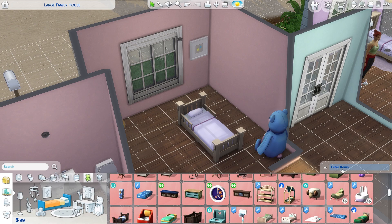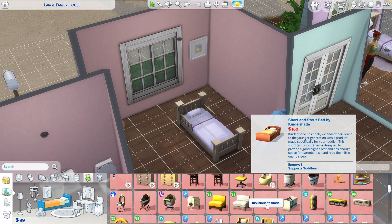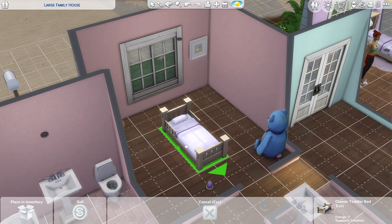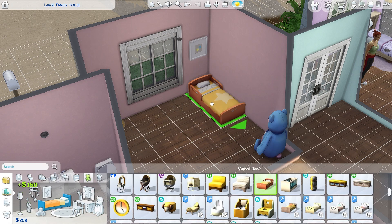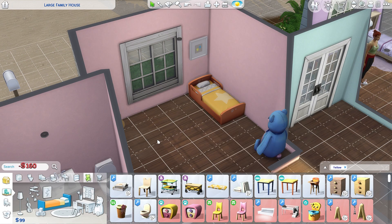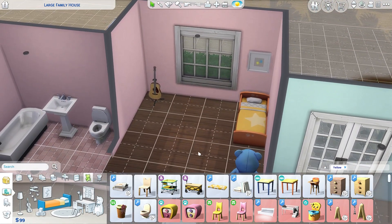I don't know if it comes in yellow or not. Let's filter items to yellow. They're saying this bed — oh, that bed does come in yellow! How much is it? $160. And when we sell this, we're going to get $160, so that's exactly what we need for this bed. So we're right back where we started, but at least we have a yellow and orange bed.